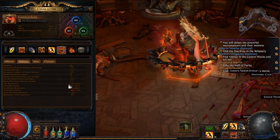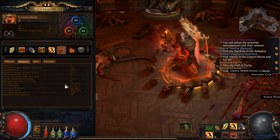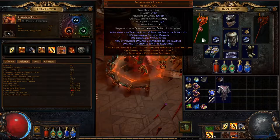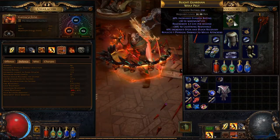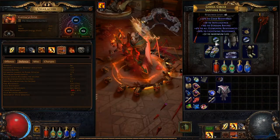Overall defensively, we're lacking some resistances, which is my bad — I need better items. We still get the same Axe and everything, we need to get some better items overall. We need more Fire Resistance and Cold, and a little bit of Lightning.